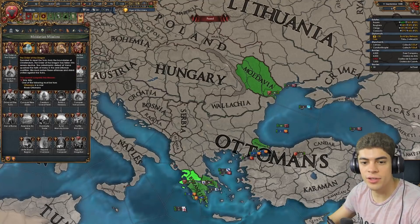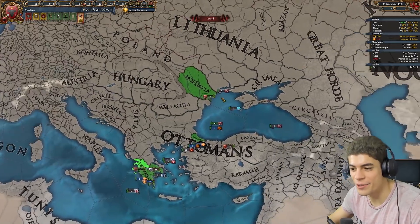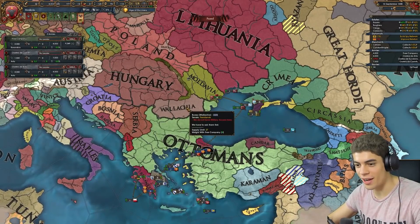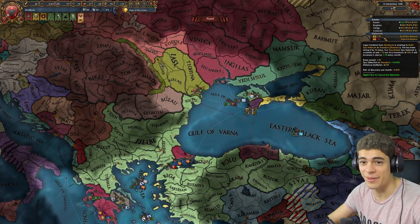Because of this Order of the Dragon stuff, if we can get one ally that's rival to the Ottomans, we've got a decent shot. Getting that ally is kind of tricky right now, but that's why I prefer Moldavia. If I was in Wallachia in this case, I'd be stuck — there's nothing I can do apart from wait. Moldavia can hop across the Caucasus, which as you can see, we're kind of planning on doing.